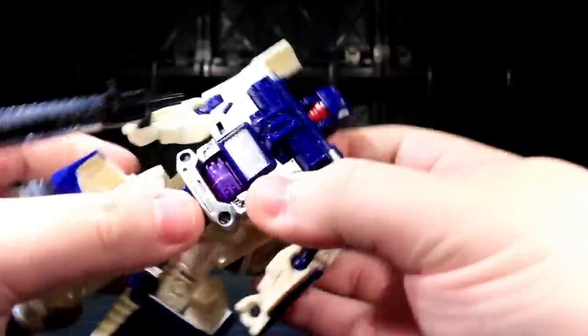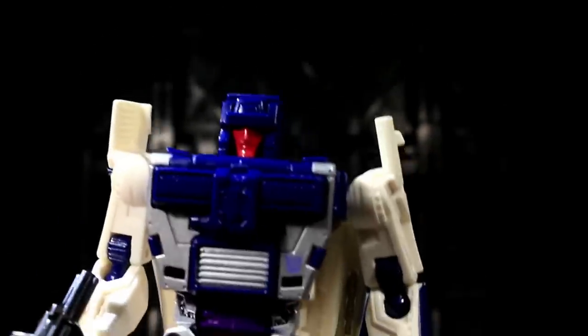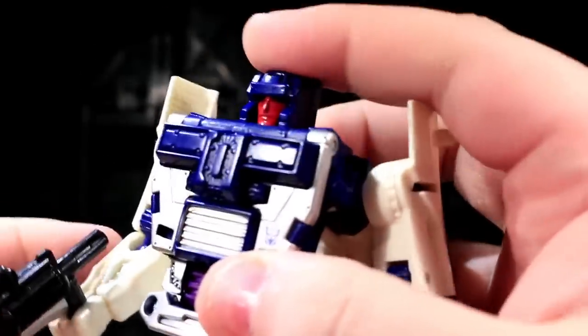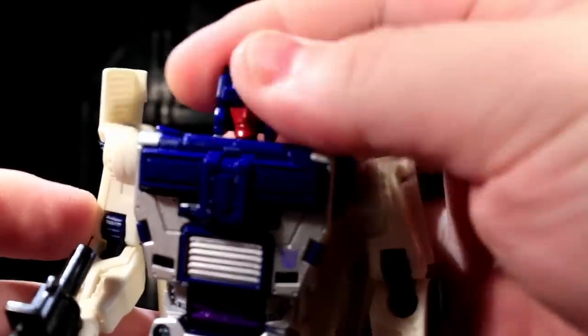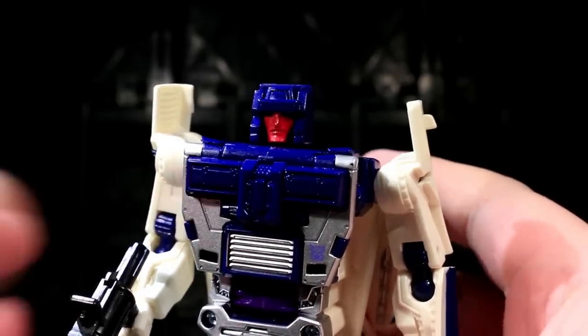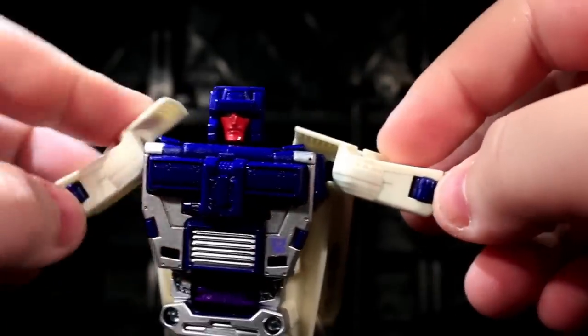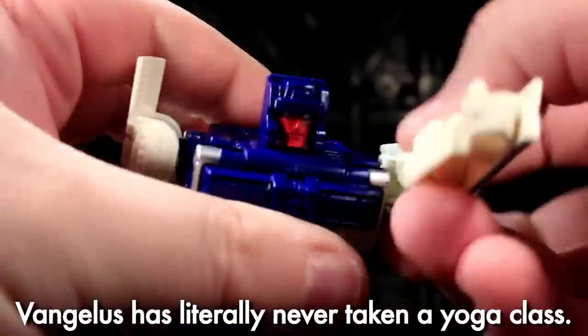Breakdown has got a ball-jointed neck with just a little bit of wiggle room, but it mostly serves to turn his head left and right. His shoulders have got ball socket joints as well, with a nice big cut at the top so you can totally tree pose, and they're pretty solid.